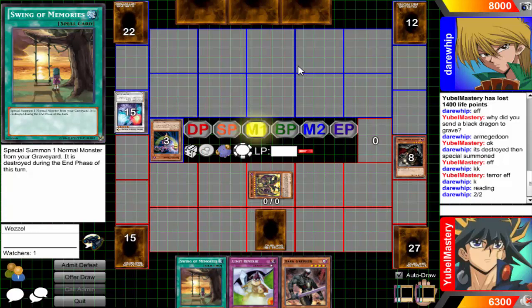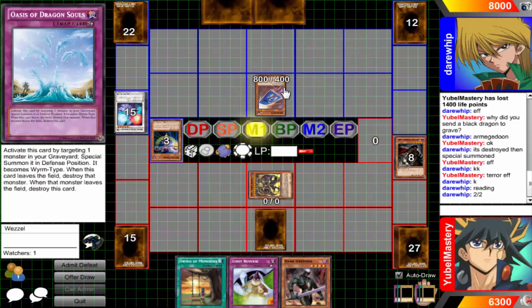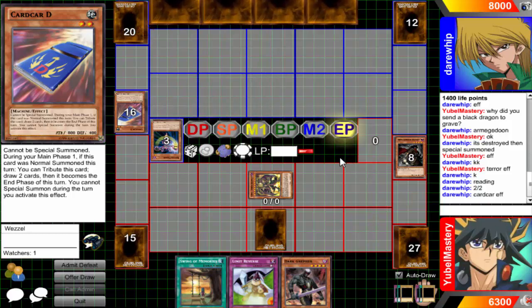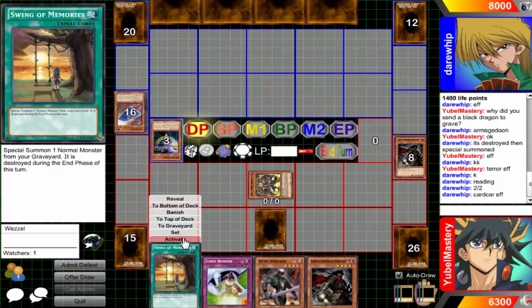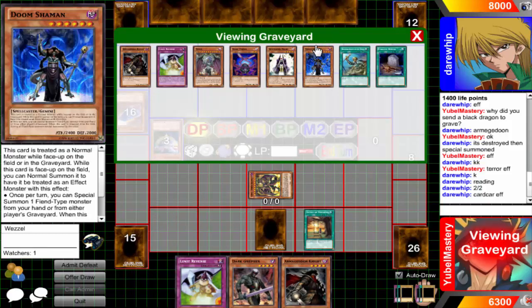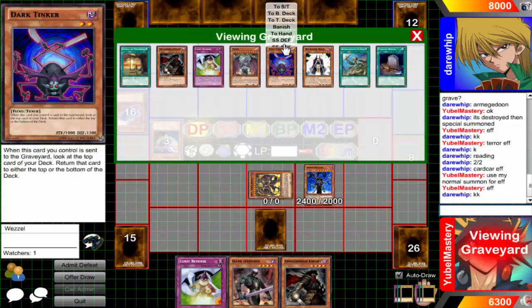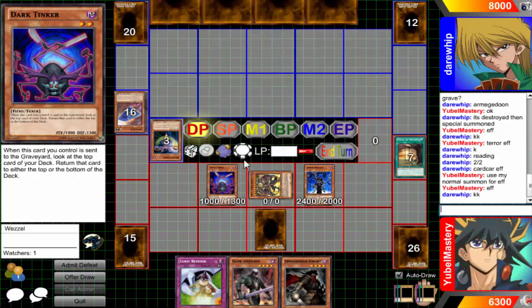Turn 2 of 2. That's fine, that's my card. Swing of Memories — summon damage on him. I'll use my normal summon for effect, summon Tinker. I'll do more damage if I just attack instead of going for Bills right now, but I'm going to go into Bills. Let me see the top card — do I want to supervise? Sure, I'd love to supervise.